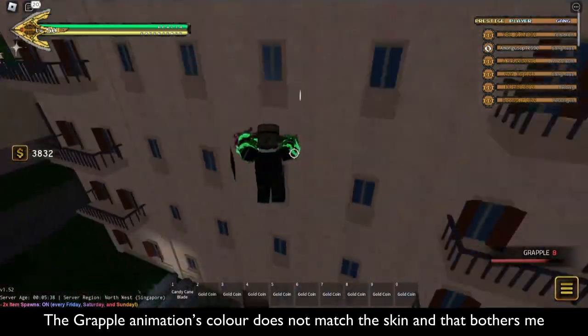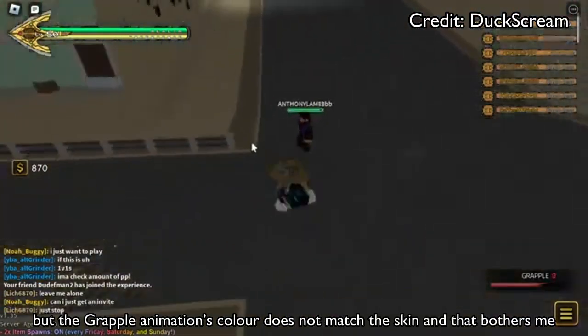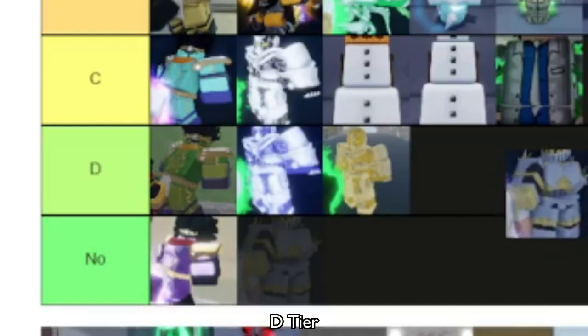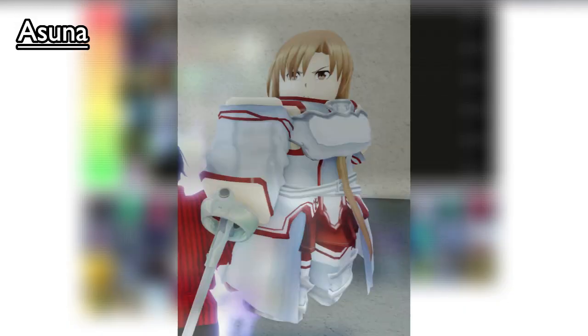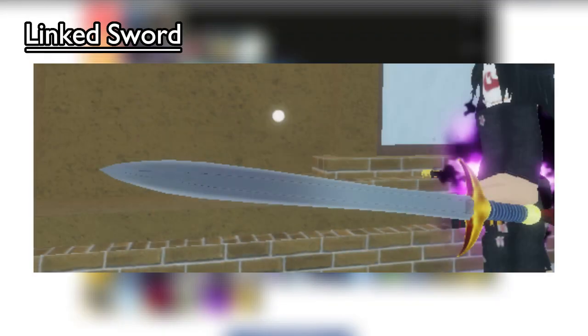Hermit Purple skins — there's only two of them. Holly Sickness — the grapple animation color does not match the skin, and that bothers me. C tier. Anti-Umbral — slightly better model, but the grapple animation's color does not match the skin, and that bothers me. B tier. As for Silver Chariot — there's only three skins. Silver Chariot OVA — shitty recolor, D tier. Uber Spy Rogue Lineage — copyright infringement, C tier.